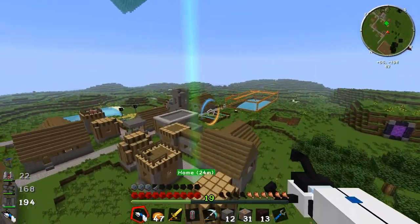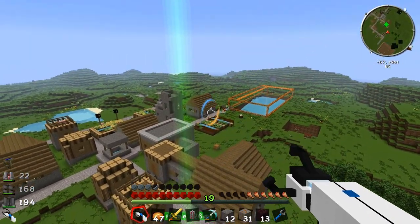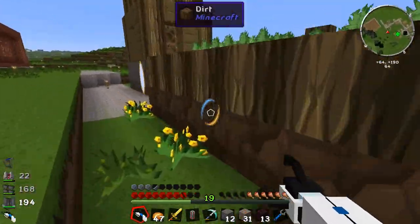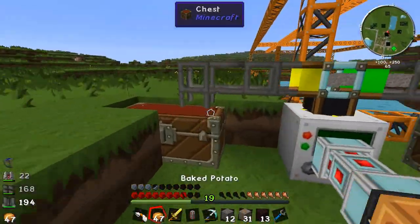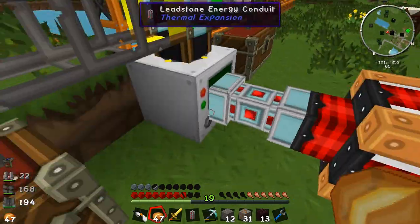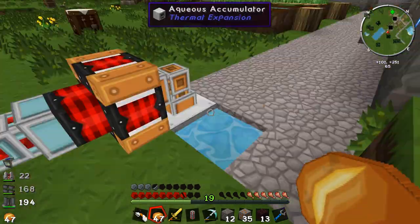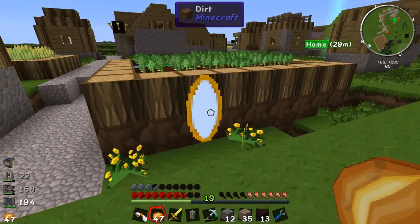For now I might put one down just over there by the quarry, just so I don't have to wander all the way over there if I want to check up on it. So I could just sort of check how my quarry is doing. It's doing okay. I'll just put some more charcoal in this thing because we've got loads of charcoal now. We've got some more iron and some more copper and loads of clay.